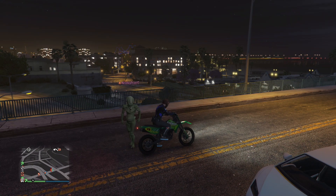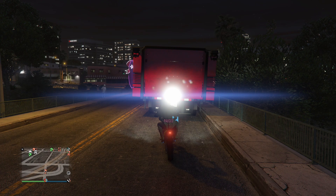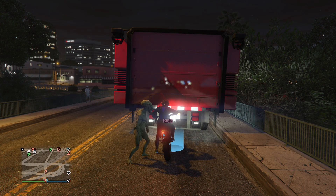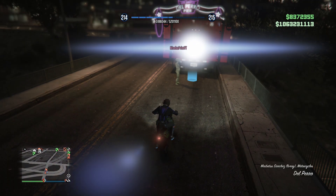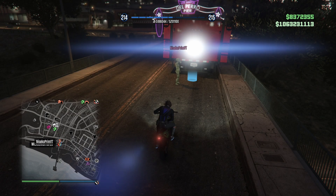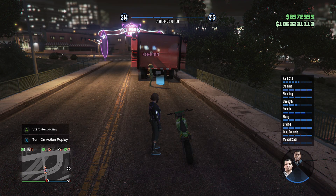Now he's going to hop in and sit on the pause menu. What you have to do is drive into the back of your MOC, press right on the D-pad — he will get kicked out and go into Franklin mode. Your friend is going to sit on the black screen like this in Franklin mode.